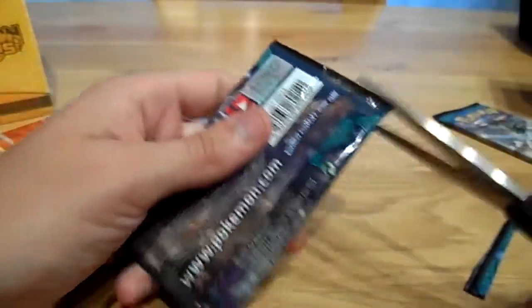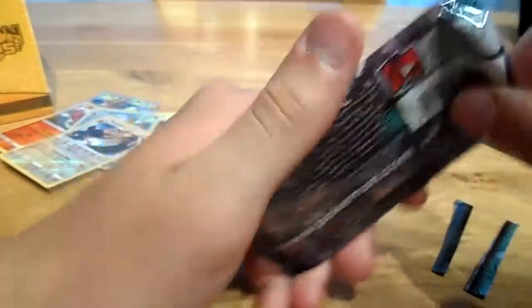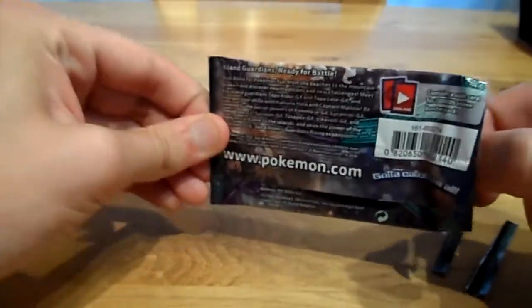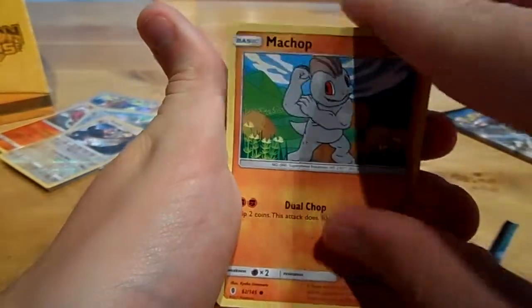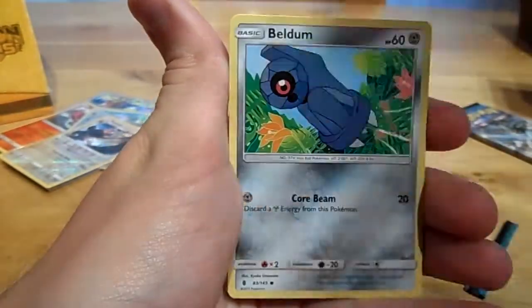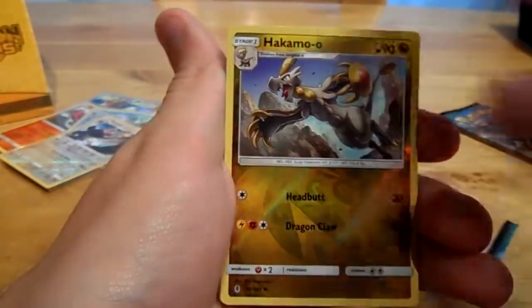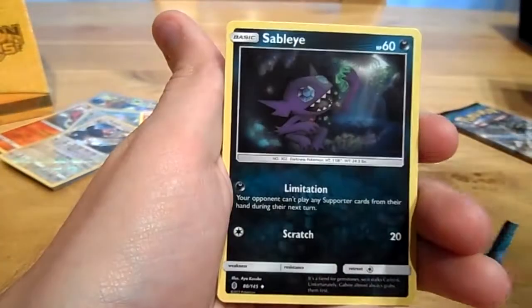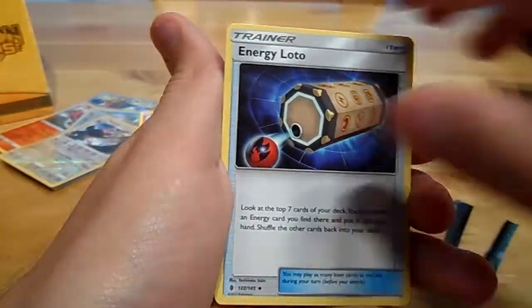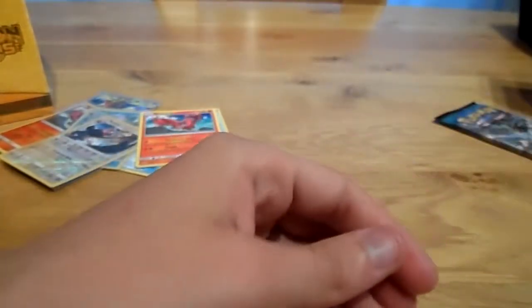A Ninetales pack — I would love an Alolan Ninetales out of my packs, so can we get it? Trubbish, Machop, Rockruff, Beldum, Wimpod, Hakamo-o, and another Oricorio. Also Darkness, Sableye, an Energy, Lotto, and a Sliggoo. Let's move on.